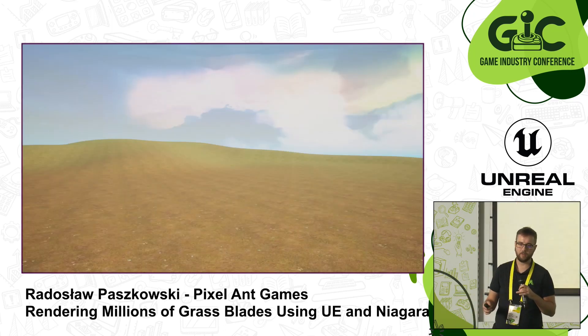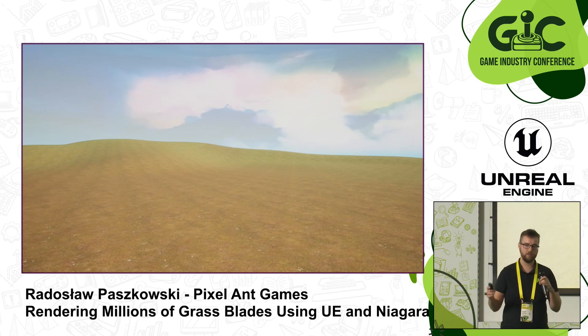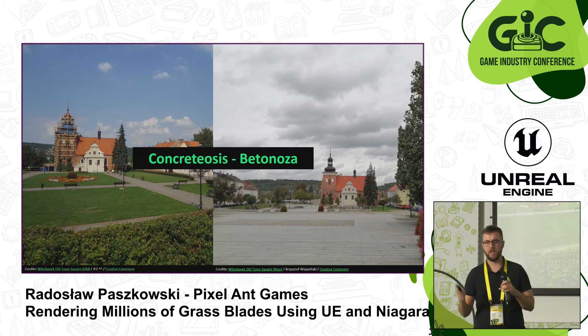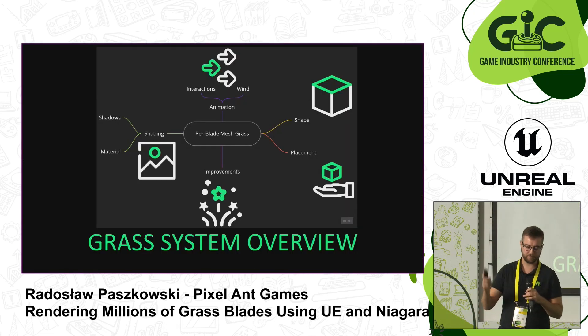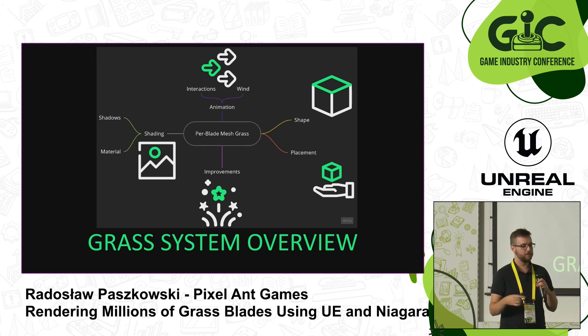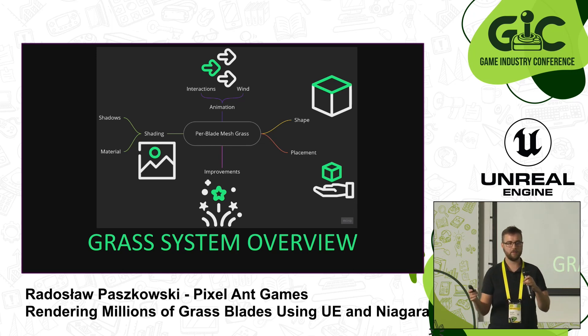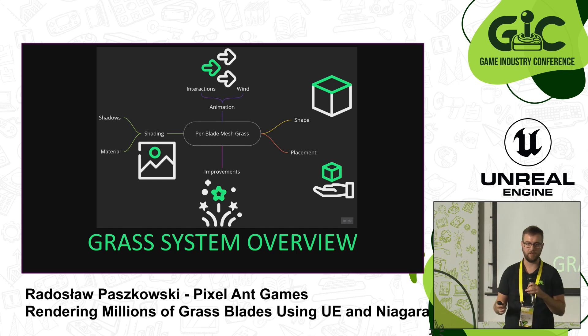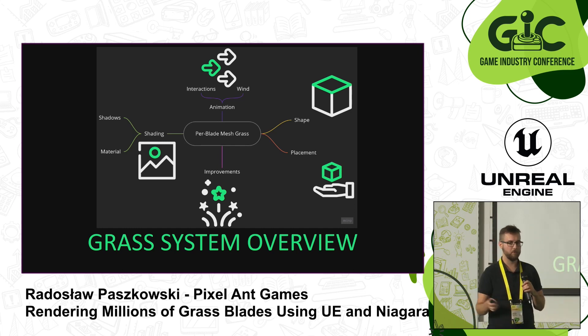To summarize, we want to go from a barren land to a nice-looking grass field. The grass system consists of several different systems: shading, animation, shape, and placement — and we'll talk about most of them.